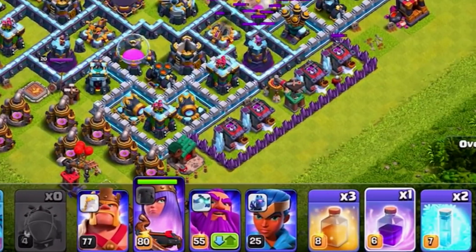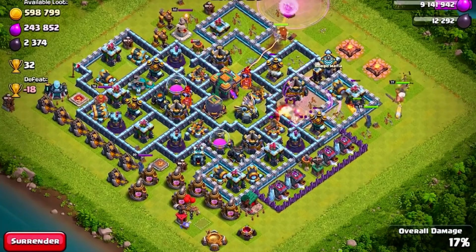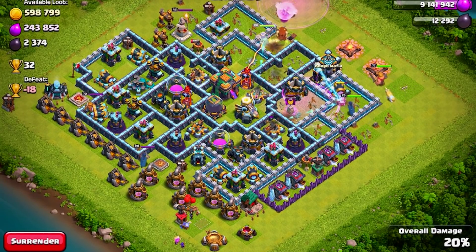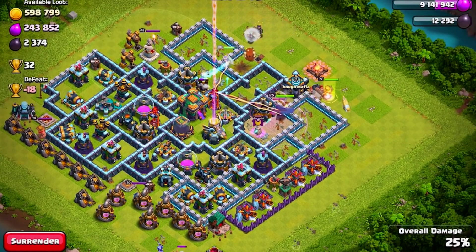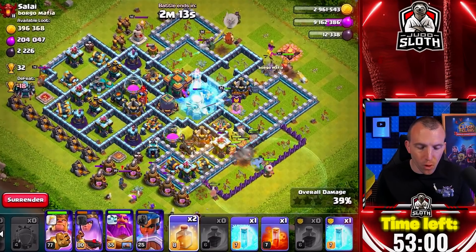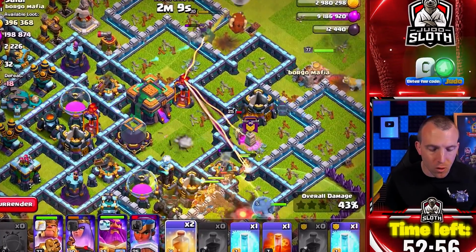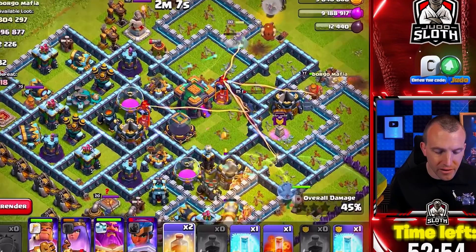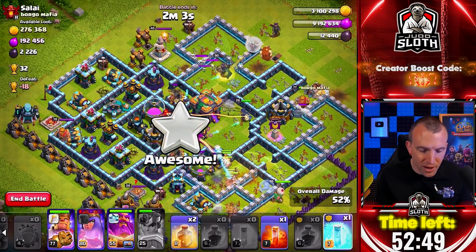I actually didn't bring any wall breakers, which is less than ideal. But trying to create a little bit of a funnel here for my troops to move in. Let's go with wizards over this side with the minions, and I can flush the miners in from the opposite side. Heal spell for the miners as they drive into the center. Look at how epic the royal champion is doing to help the miners — let's use her ability. And let's go with the freeze spell over in this area.